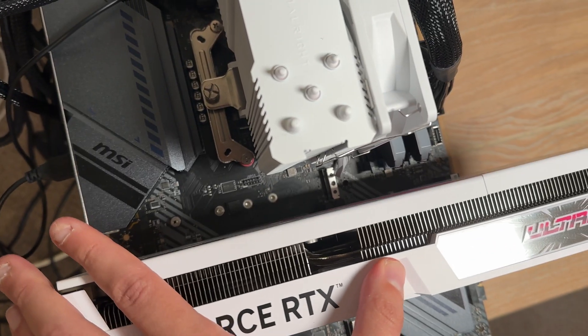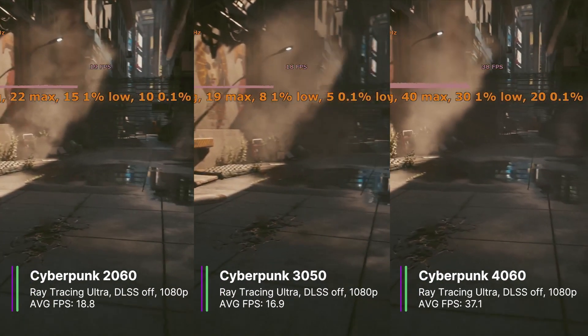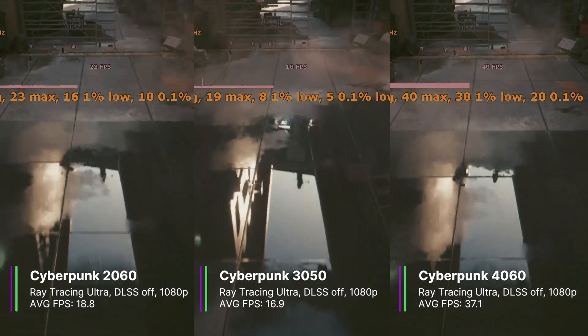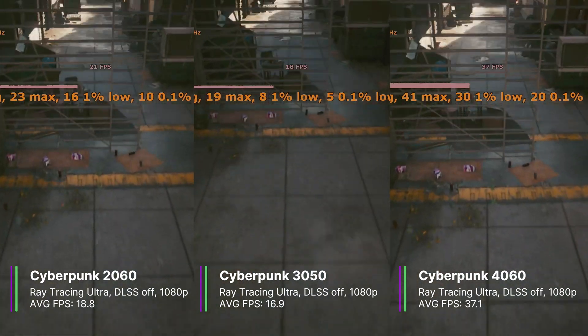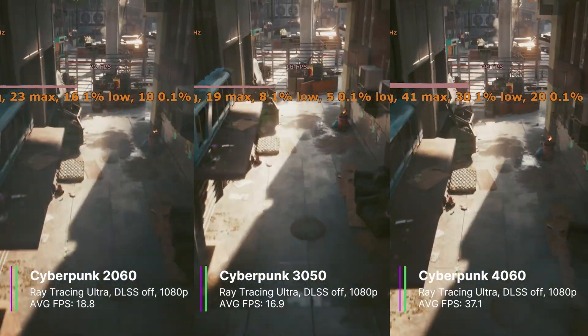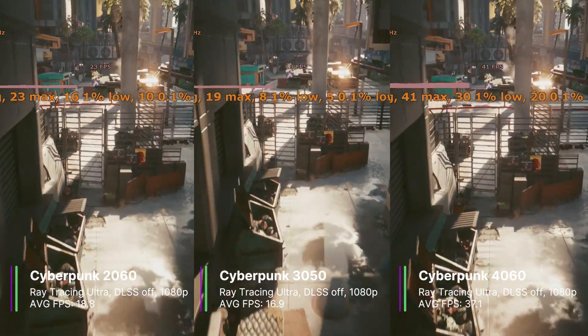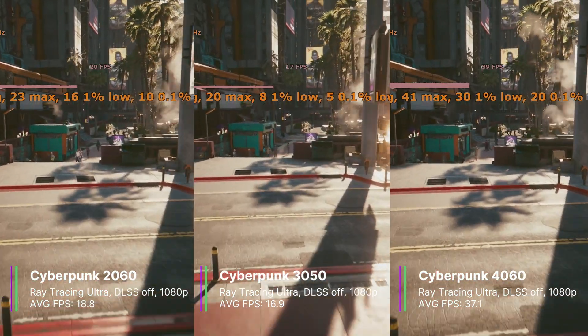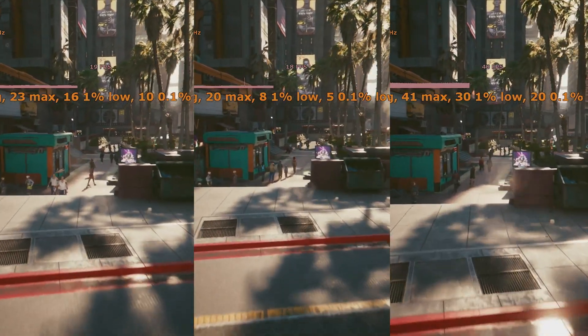Let's get the 4060 plugged in and test Cyberpunk again. At the same settings, the 4060 gets 37.1 FPS on average, which is really decent for a budget card — a much better experience than the 3050 and 2060. The 1% and 0.1% lows are 30.3 and 20.4 FPS respectively, which is quite good, and a lot better than that of the 3050.